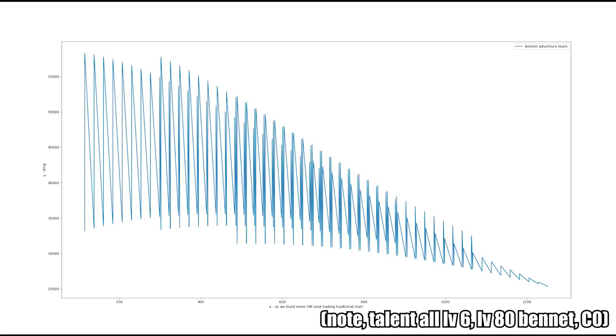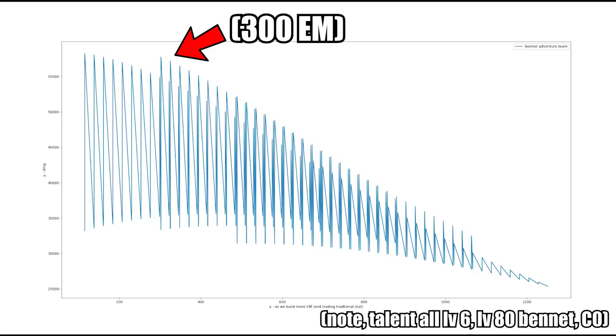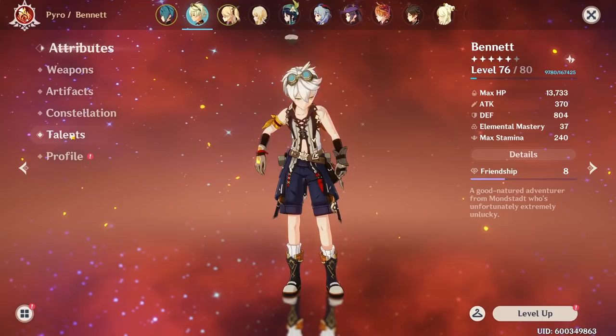Something I want to point out is this point right here — this is the 300 elemental mastery mark, and as you can see it is pretty much equivalent to not building elemental mastery at all. So perhaps maybe with a bit more attack we can make elemental mastery good?